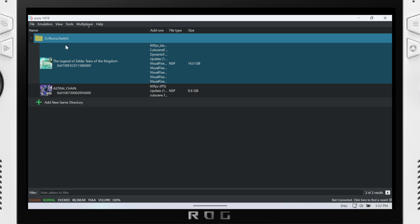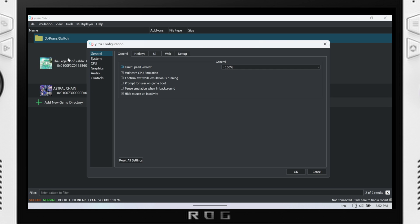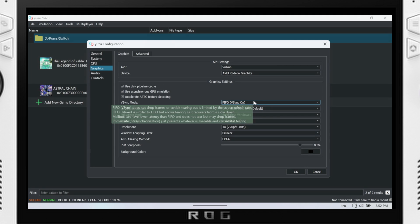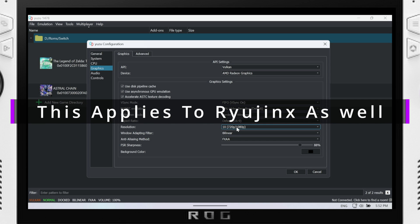A few recommendations: go to Emulation then Configure to set your global settings. I do find that setting the CPU to Unsafe gives a little better performance in some of the heavier Nintendo Switch games, but leave it on Auto and play with that setting on a game-by-game basis. Leave V-Sync on. For resolution scaling I would recommend leaving it at 1x unless you're running a lighter game, in which case you could kick the resolution up — but do that on a game-by-game basis as well.